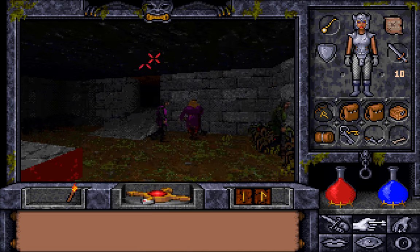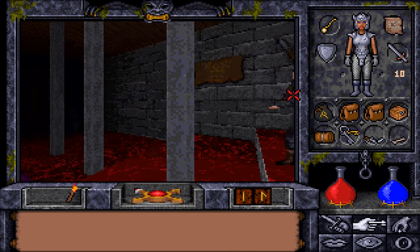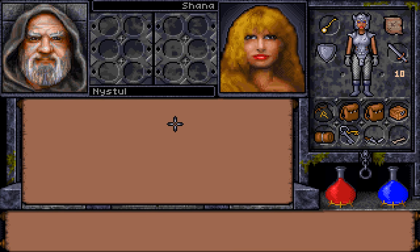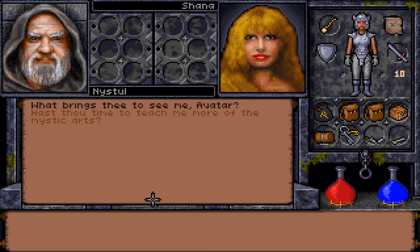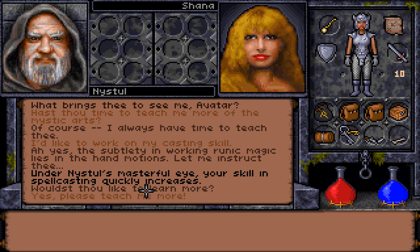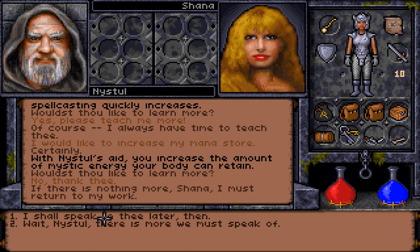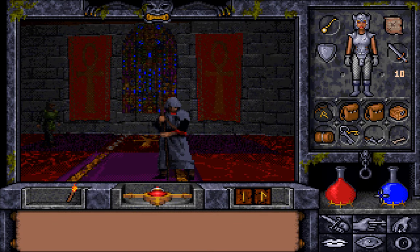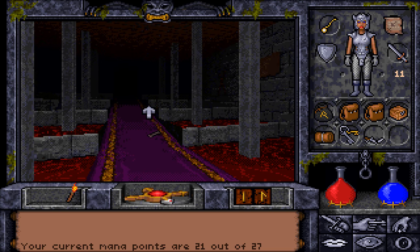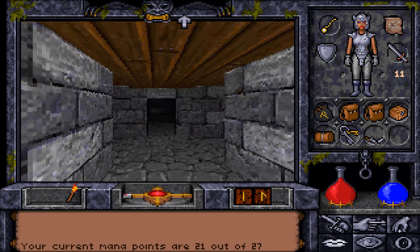Nistal? Where is Nistal? Nistal is here. Excellent — that is who I want to see. I need you to teach me. I need to be taught in casting. And I also need to be taught in mana. There we go. That is useful. Because we need more casting and more mana. The mana is now up to 27, and our casting skill is also probably pretty impressive. Also, don't think we need a bone right now. We have no bone to pick with anyone? Ha ha!